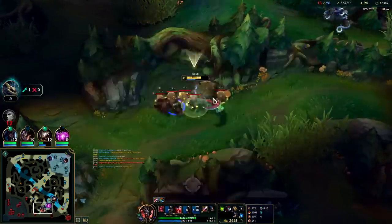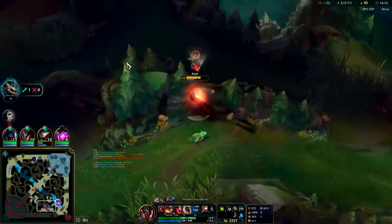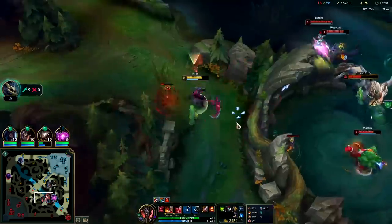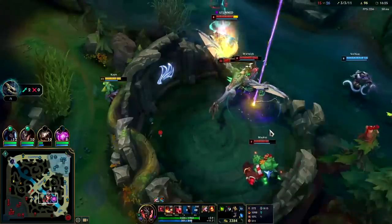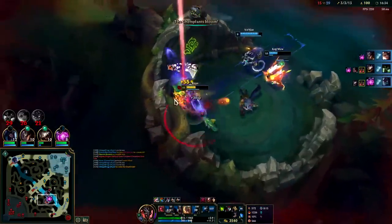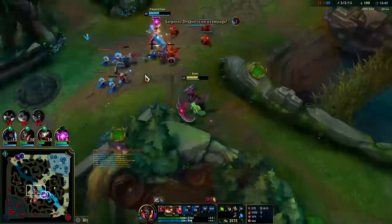He went for the Jak'Sho item — I haven't seen many people build that item in general. I think we win this fight. Oh, I'm on a ward — they can see me right now. Do they get dragon here? Warwick seems hesitant to actually take it. I can Q 900 range in. Got him with ignite — get him with a double Q. I don't think he has flash, he's just hovering the wall to maybe bait flash. We're getting all assists — the assist king.